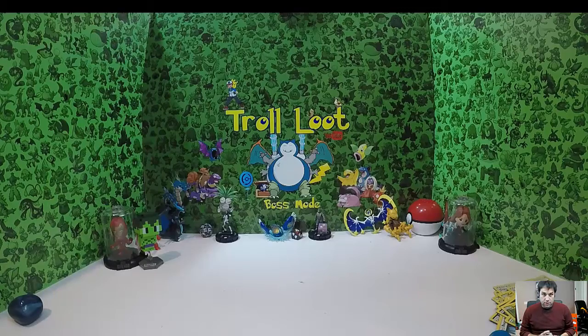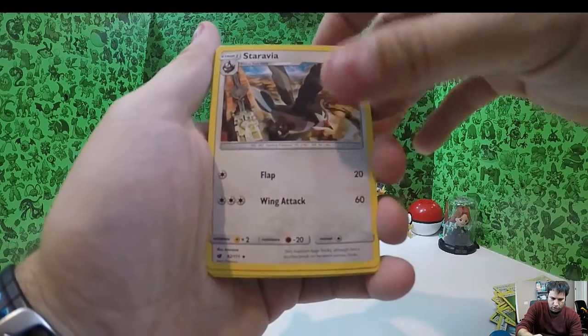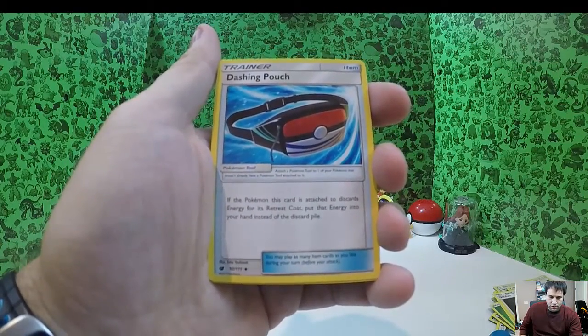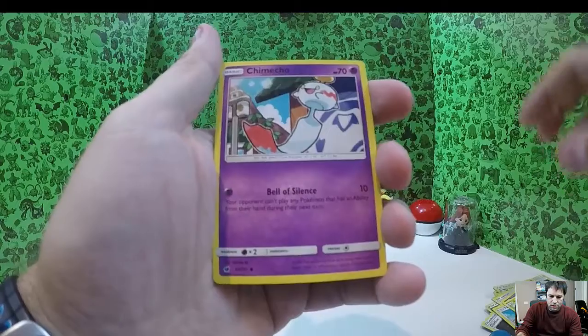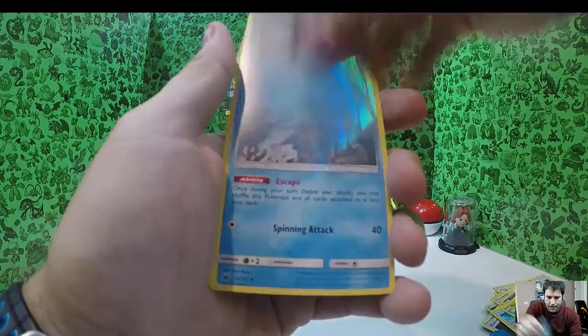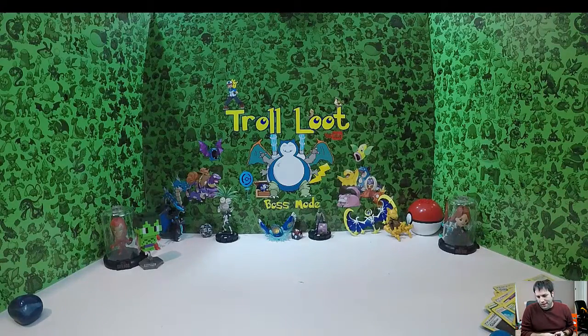So far so good, I'm happy, you're happy, we're all happy! One through ten — there's some Grass energy. Staravia, Gladion's Dashing Pouch — are you kidding me, they got a pouch for these things! Pumpkaboo, Swablu, Karrablast, Skiddo, Chimecho, reverse holo Piloswine — and Bewear as the rare. Not so happy about that one, but it is what it is.